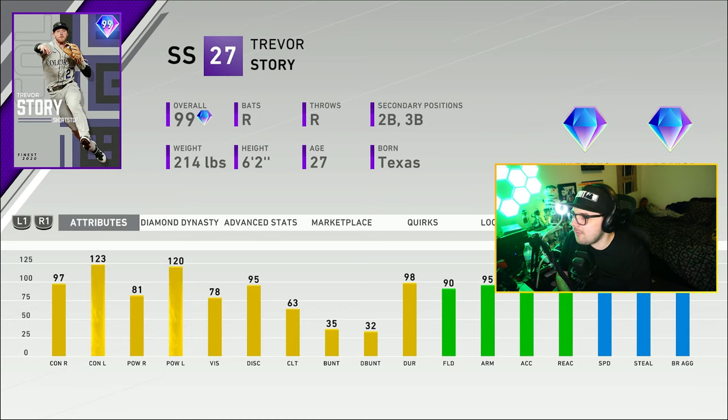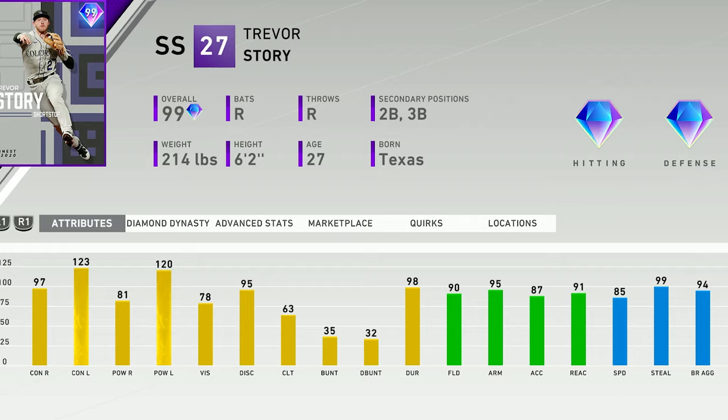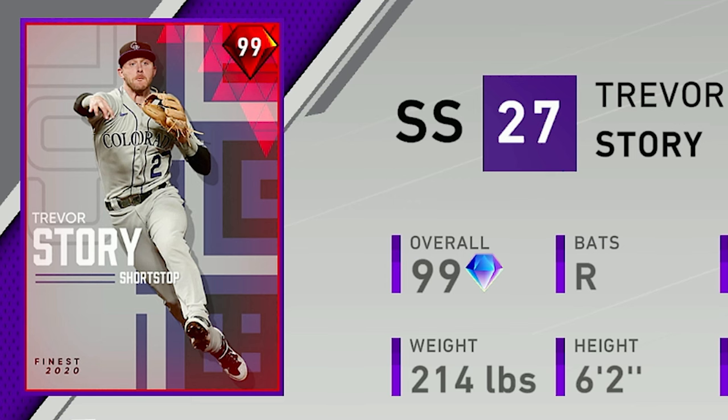However, we got the Finest Trevor Story and oh my goodness, this man was very fun. He was basically a boosted version of that silver slugger. I actually really liked this card in the end game of MLB 20, but getting this card prestiged just makes me miss that prestige card so badly. I just love that red diamond.